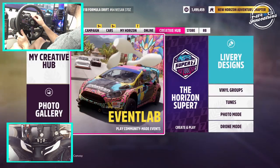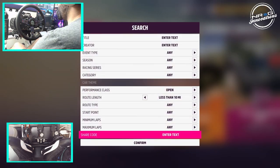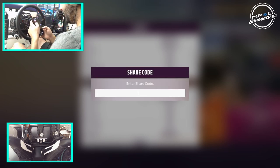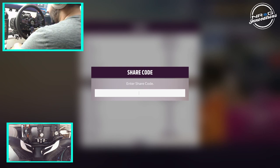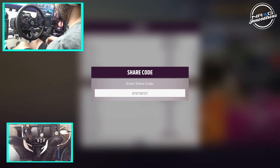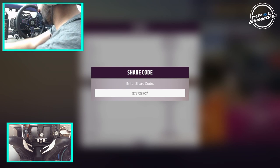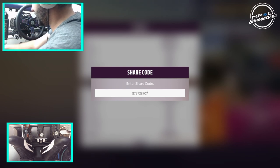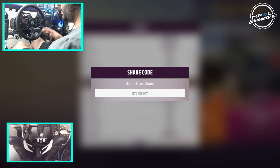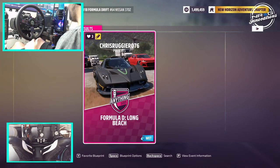We're going to go right back into Creator Hub, Event Lab, Blueprints, and get the next share code. The share code for Long Beach is 879-738-7070-7. I'm trying to get used to the clickiness of my new MSI keyboard linked to my PC — my entire PC links together because it's all MSI with Dragon Center. So that's our share code — FD Long Beach. Super excited for this.